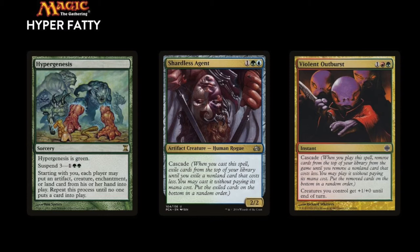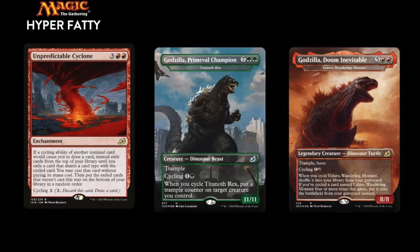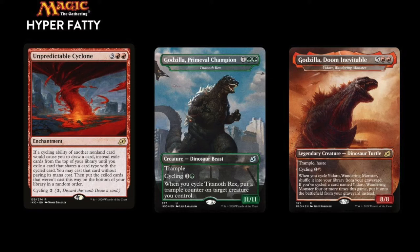The hyper fatty deck is an absolutely unfair combo deck that plays creatures without paying their mana cost, and it does it in two ways. First, by playing Hypergenesis on turn 3 or 4 using the cascade mechanic of cards like Shardless Agent and Violent Outburst, so each player will play all permanents in their hand for free. Then there's a backup plan using Unpredictable Cyclone to cycle big creature cards and put even bigger creatures into play. The deck plays a bunch of big creatures like the biggest dragon of them all, the Earth Dragon.